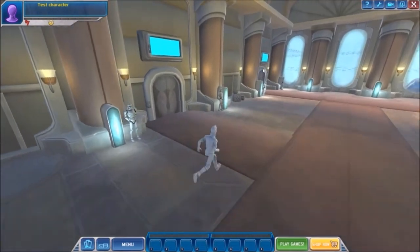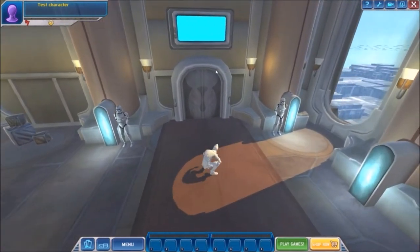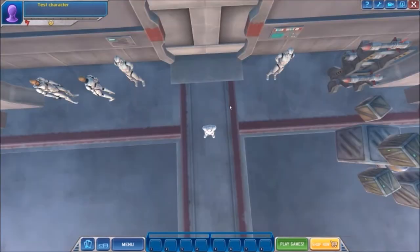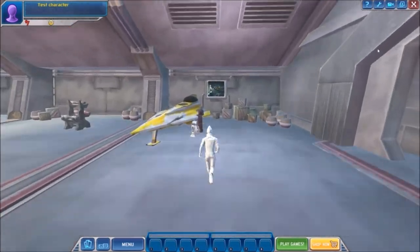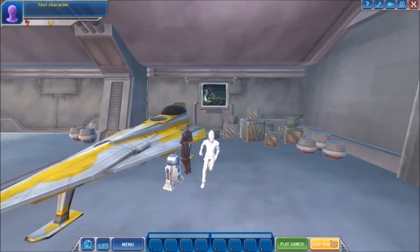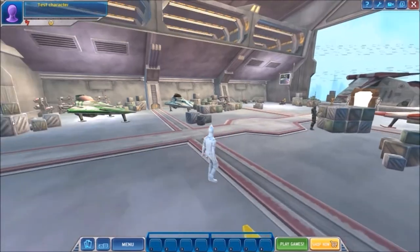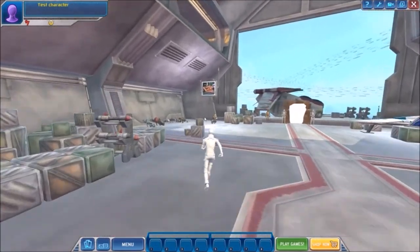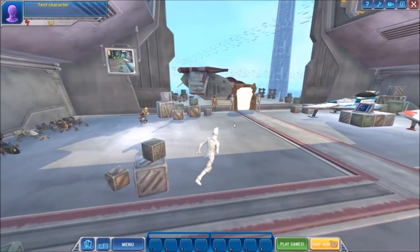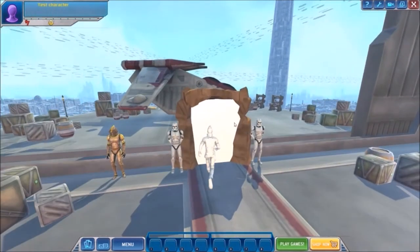I'm going to grab this one on the right and we're going to enter — yeah, this is the transport, travel, starfighter room. Starfighter here, which you could always talk to. Is that Skywalker? On the left here there's speed bike racing — I never played that, I never liked racing games as a kid, I was a weird child.